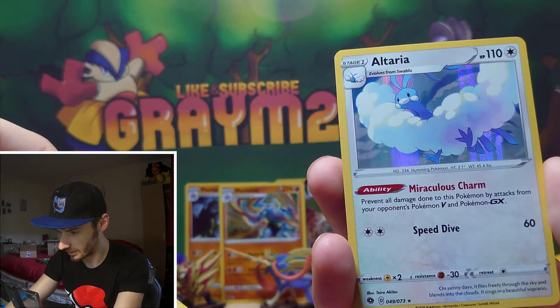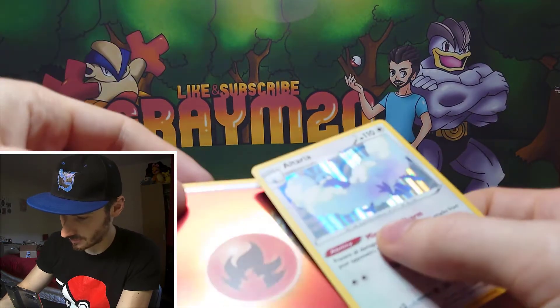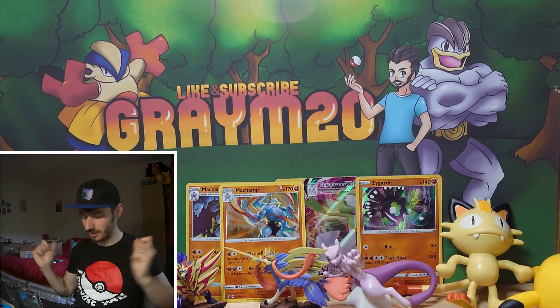Fire energy and Altaria — I actually need that energy, so that's good. But anyways guys, that is it for today's video. Remember to hit that like button, hit that subscribe button, and we will be doing the other Champions Path box in the next video. Goodbye for now and I'll see you then.